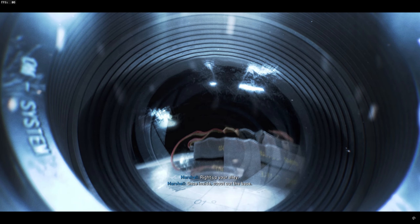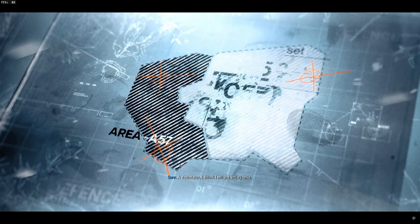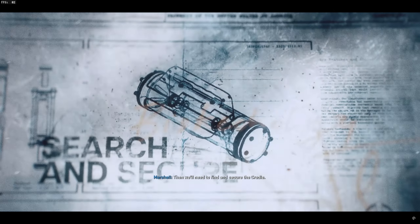Once inside, scout out the base. We need to know what defenses they have and whether there's anything you can do to weaken them. The Saboteur? I think I might enjoy this. Once their defenses are down, the rest of us can move in. They will need to find and secure the Cradle.